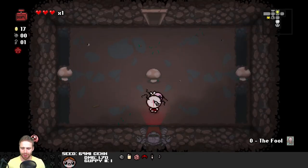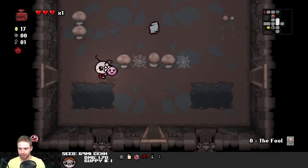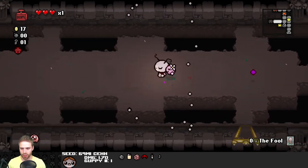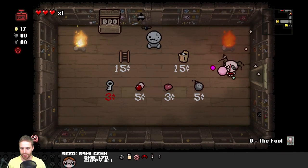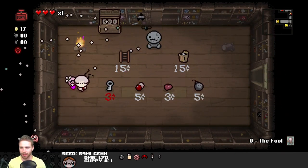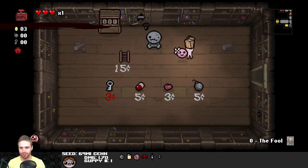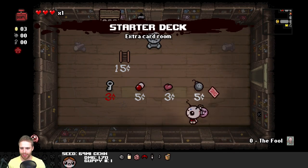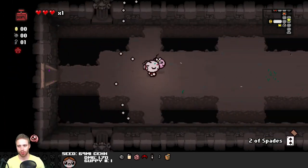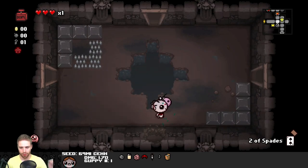Where did I get a key from? I don't know where I got that key, but I'm going to use it. I'm going to go to the shop and get all up inside that shop. Starter deck, I guess, is the best thing here. Since I can afford it, I'll buy a key for the next floor since we have a really hard time getting keys. Then we get a Two of Spades card.